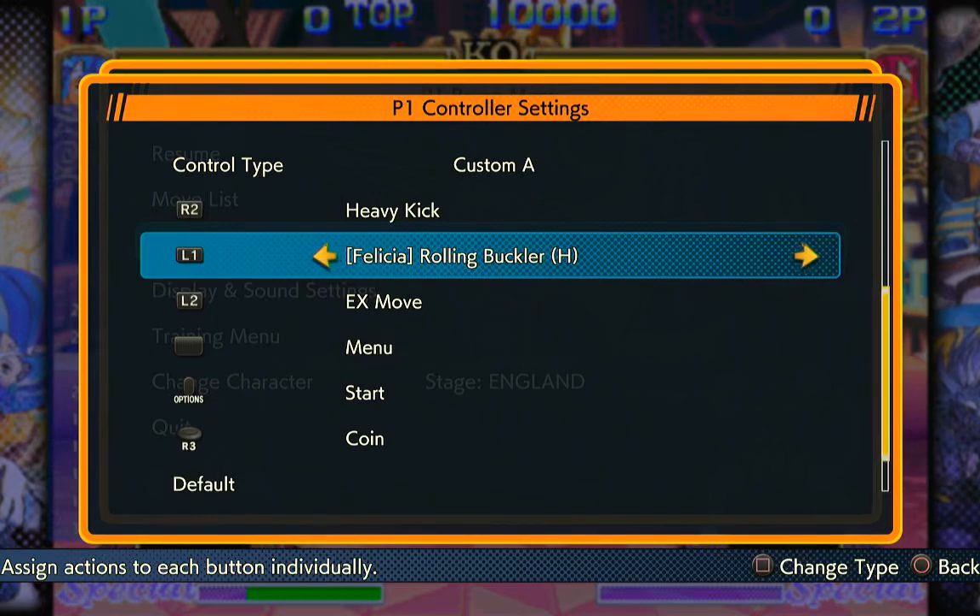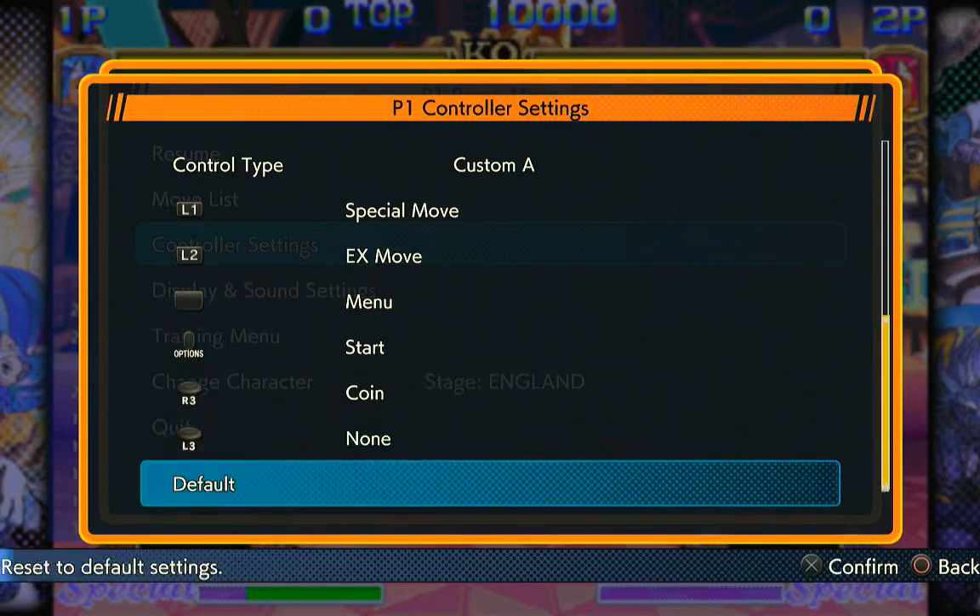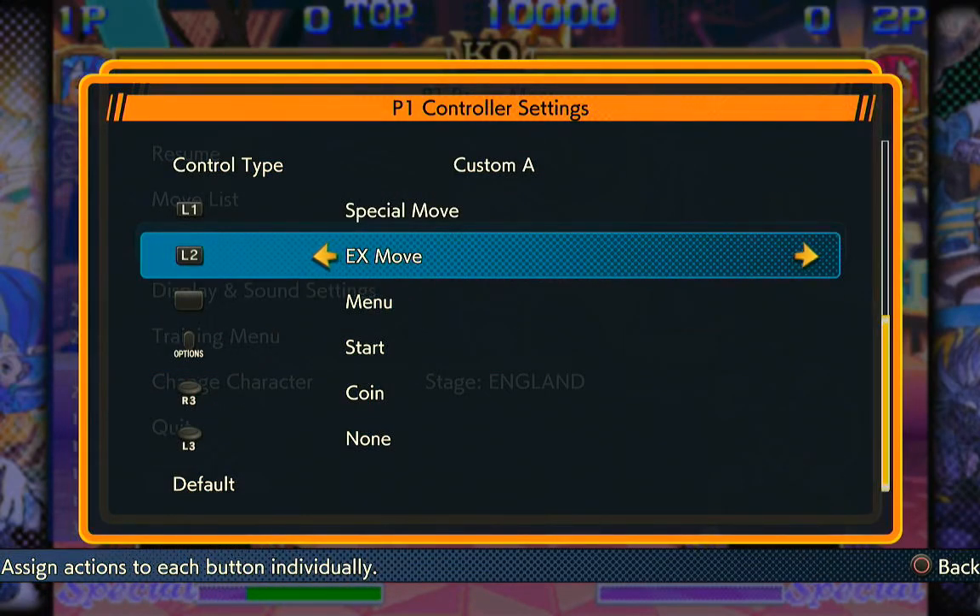That's a very handy feature. In fact, there is a Street Fighter 2 game included on this Capcom Fighting Collection where that would be extremely useful. EX move is useful because when your special attack meter is full on the bottom of the screen, you'll be able to unleash a special move while it's flashing. You might want to keep that handy as a finishing combo. Because Felicia has an EX move that does 49% damage if it connects on the ground — but if it connects in the air, it does basically nothing.